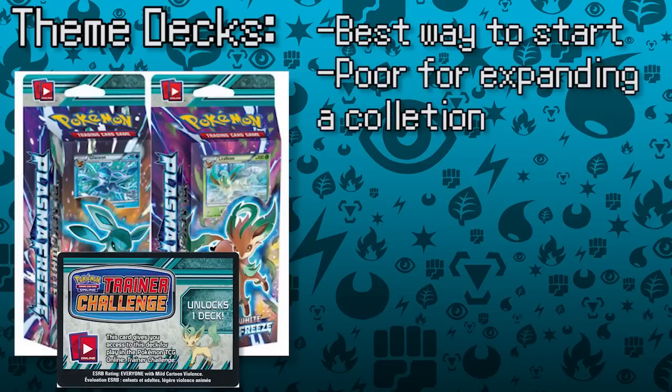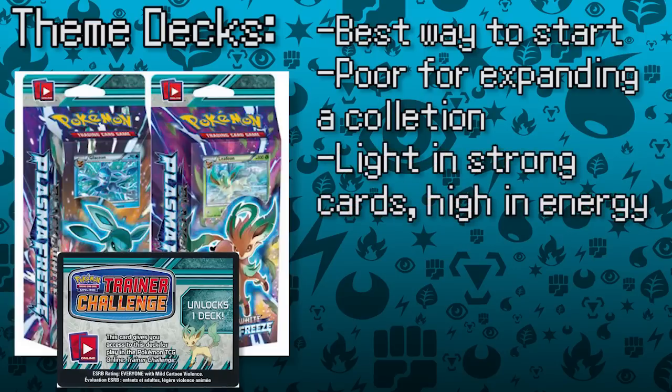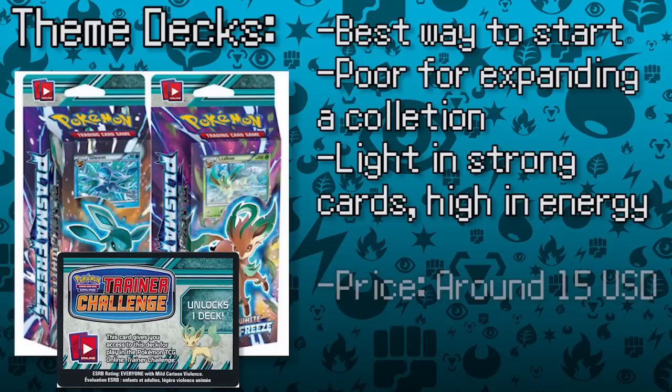While theme decks sometimes come with strong Pokémon, such as Blastoise and Ice Shock, they're usually pretty light on good supporter and trainer cards. They also come with a ton of energy cards, which is great for starting a collection, but lame if you've already got a few cards under your belt. Theme decks usually run around $15 US dollars, making them a good purchase for beginners.